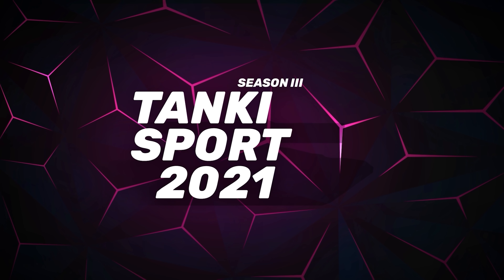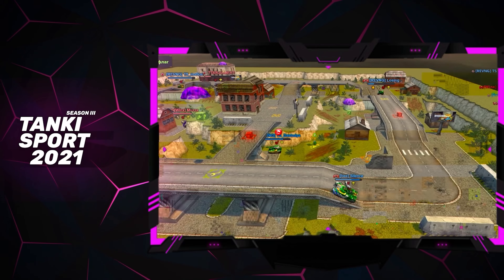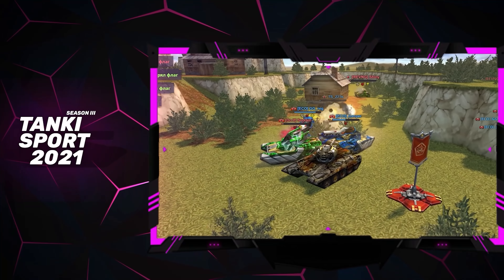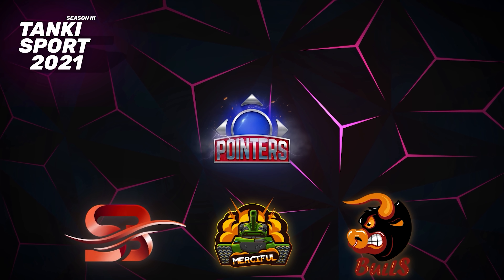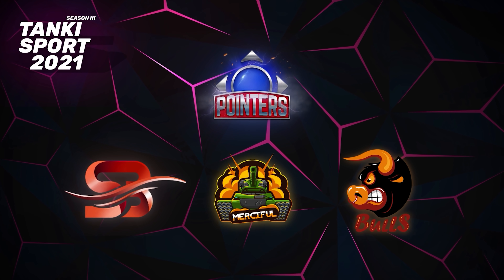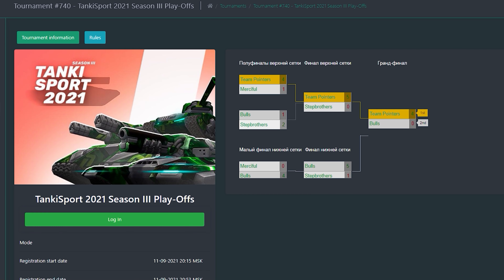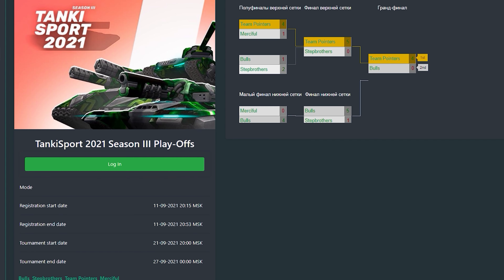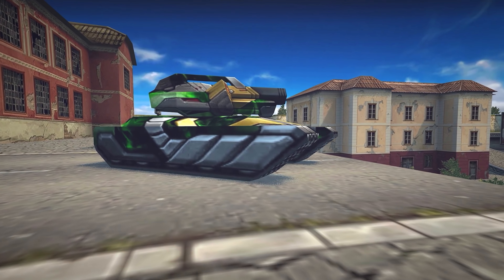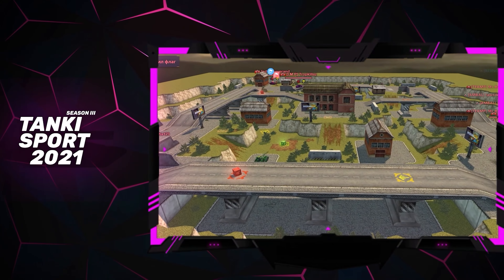The third season of Tanki Sport 2021 has finished. While the final match wasn't as close as previous ones, eSports fans will remember this season for a long time. Team Pointers are the only old team who made it to the playoffs. The remaining 3 places were taken by new clans that unfortunately did not manage to win. However, in the group stage everything wasn't so clear. The veteran team, Team Pointers, lost 3 matches, and one of them was against Bulls, who they met again in the Grand Finals. Congratulations to Team Pointers — it's their first win this year! Let's see who will win the final season of this year.